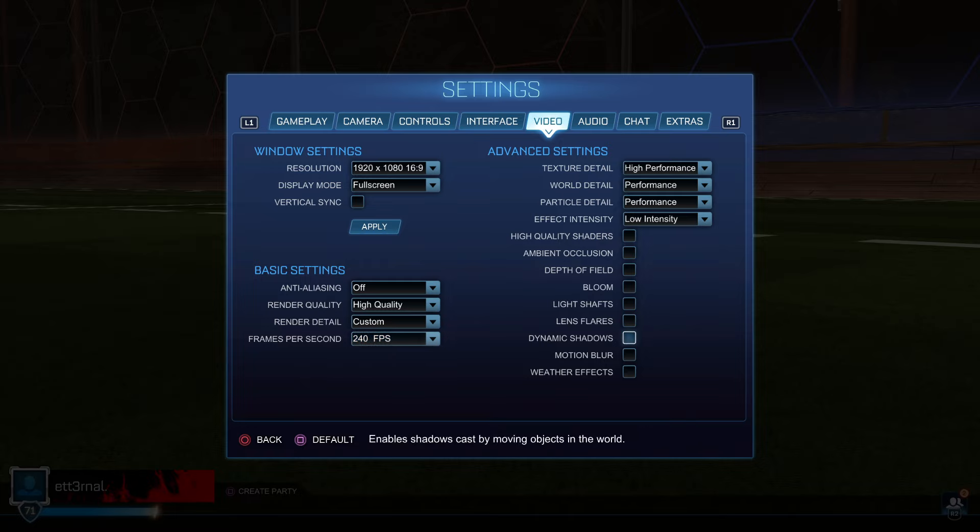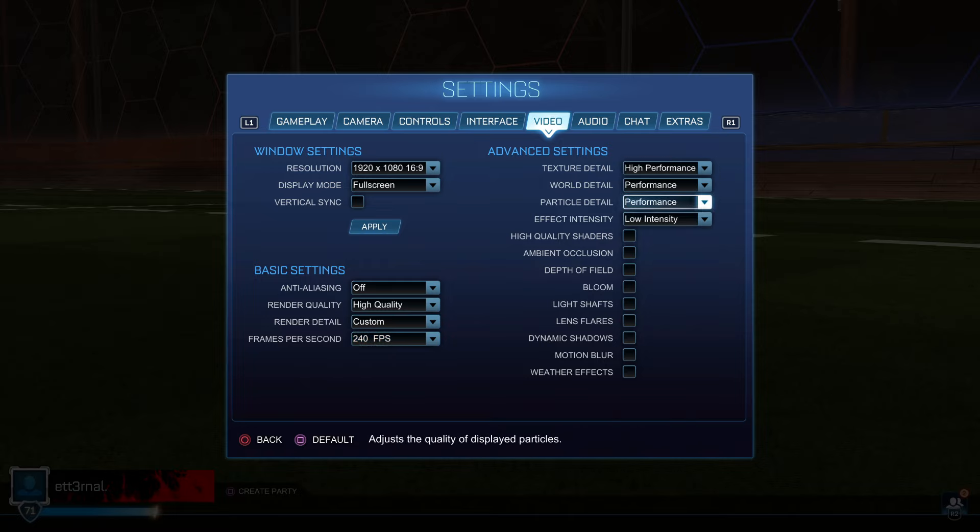Texture detail high performance. World detail performance. Particle detail performance. Effect intensity low intensity. Then all of these boxes want to be off.